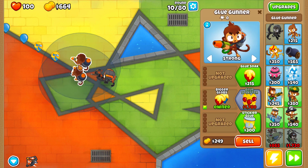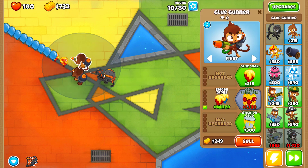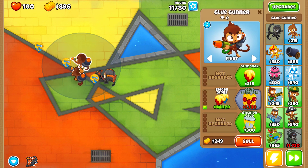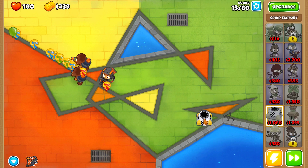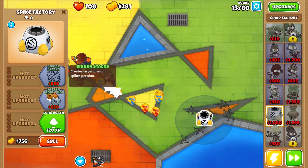I like to start off with two glue gunners so our Quincy can get a little bit of help. Quincy will not be taking away XP from our glue gunners, so our glue gunners are gaining 100% of the XP. Eventually we're gonna get overwhelmed with balloons, so I'm gonna place some spike factories in the back and probably upgrade them into 3-2-0s.